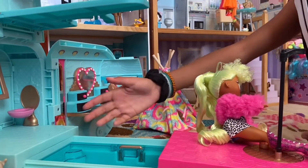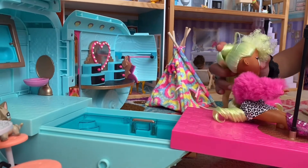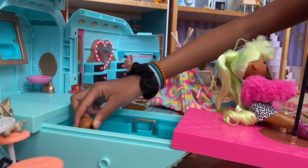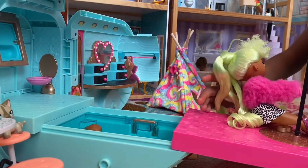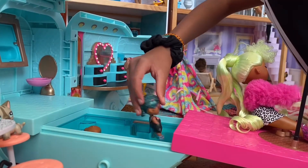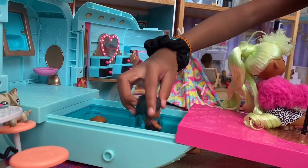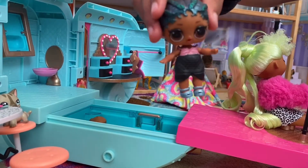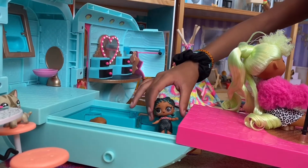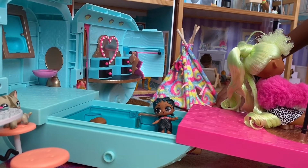Oh yeah, I forgot — we have the pool! We can't forget about the best part of the glamper, so let's get some people in there. Maybe this cute dog is swimming today. I see a doll in the dollhouse — maybe she wants to go on a camping trip. Look at her cool outfit, it's a mermaid outfit — she looks like she's made for the ocean!